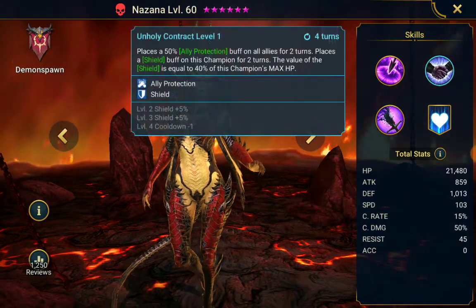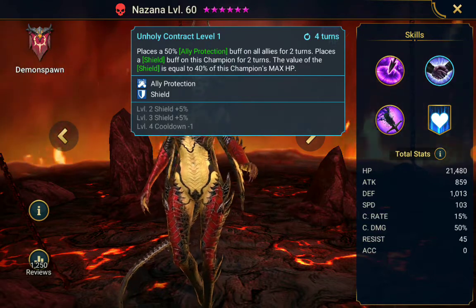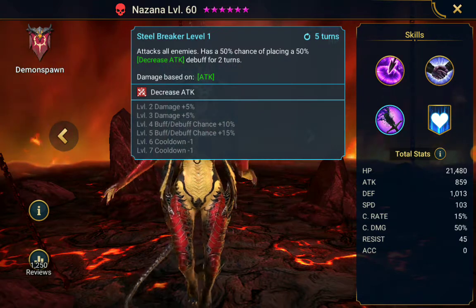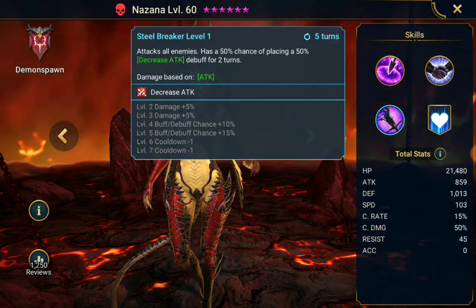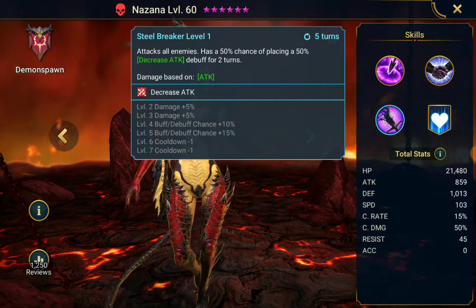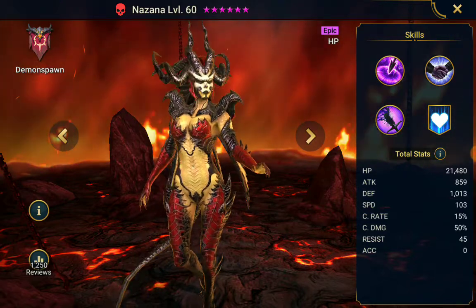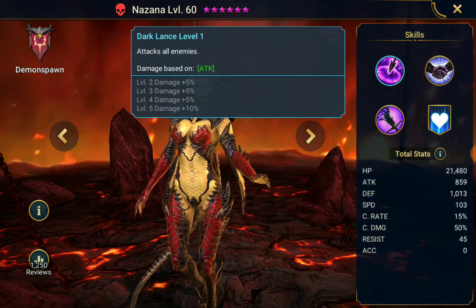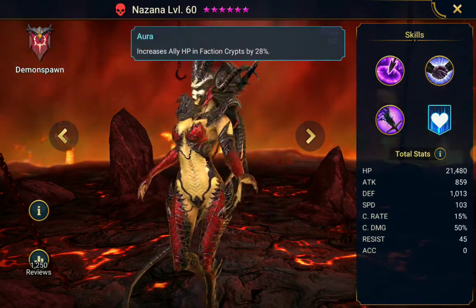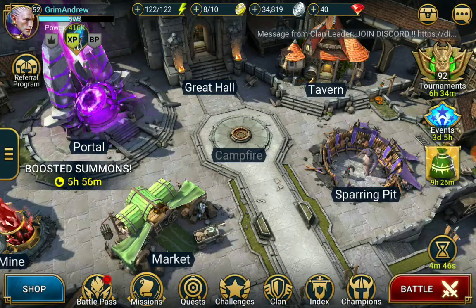There's also Nazana. Her second skill is ally protection with a shield on herself — literally the exact same thing as Azur's. But she is more useful because she does have attack break on a three-turn cooldown with a 75% chance, which is a high chance. Honestly it's not that bad. The thing that makes or breaks her for clan boss is that her first skill is completely useless — it won't do anything meaningful. Her aura isn't anything special either. You could use her if you're desperate for an attack break as well, but only then.